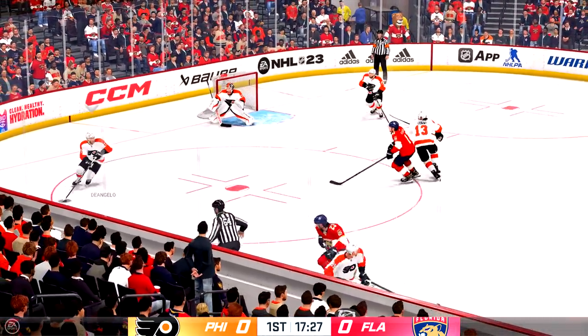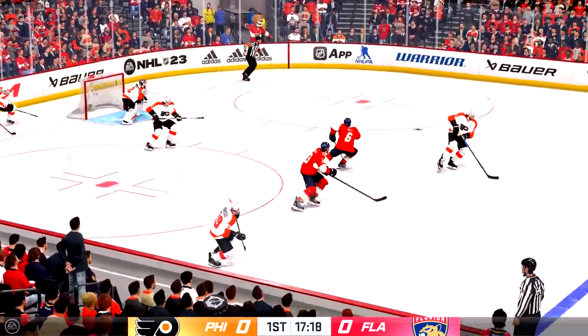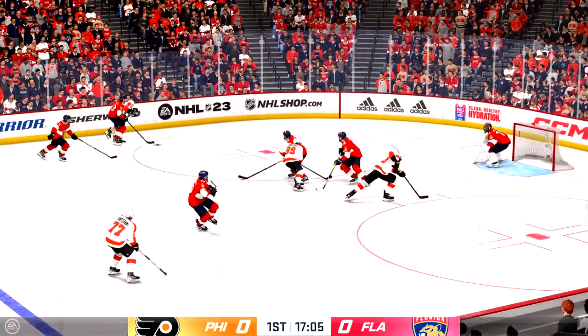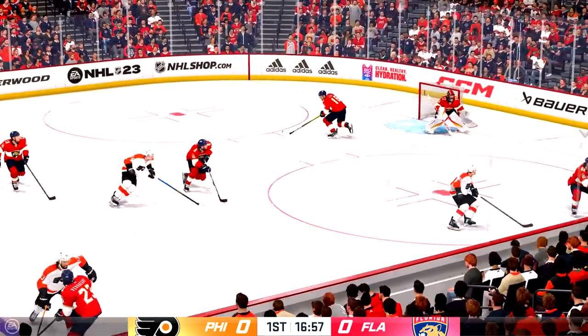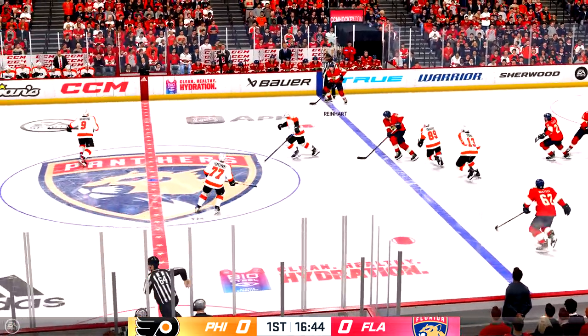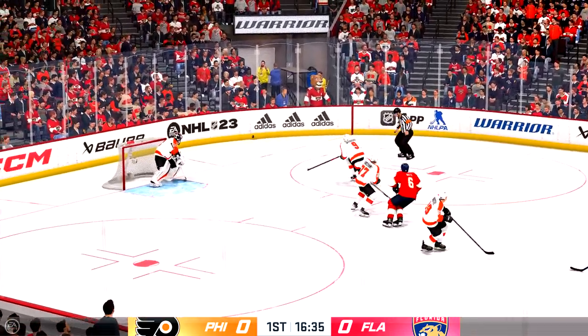The puck is dropped and we are back underway. The Flyers will play it from the defensive zone. Quick pass to Hayes — can't make it work. He almost lost it for a second there but regains control. The Panthers will play it in their own end. He slides it quickly to Merhage, and now he angles it across to Reinhardt. Look at this down the right wing — they're on the attack.